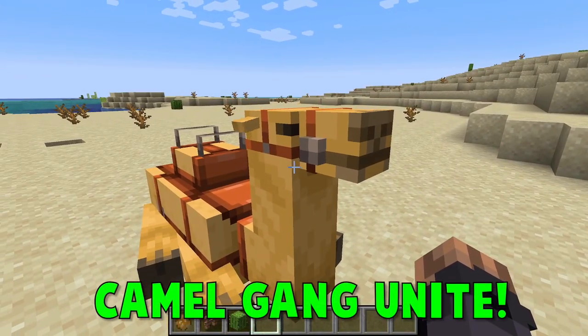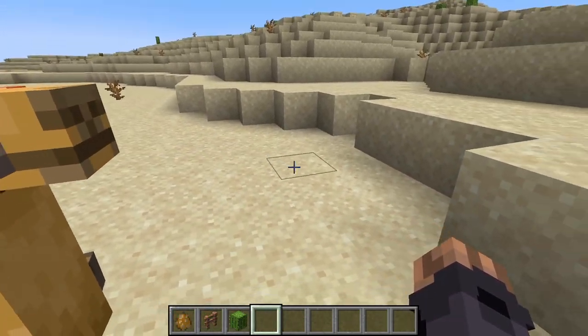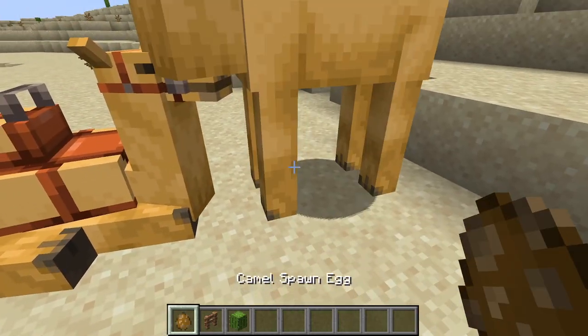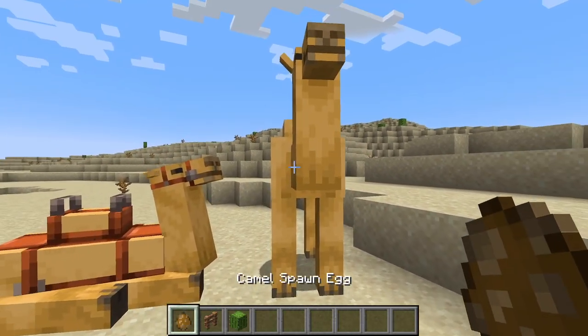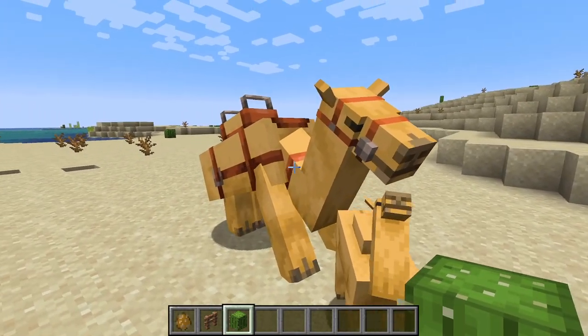Starting with the best mob ever. His name is Leon, by the way, and Leon loves to eat cactus. Not only that, if you have two camels, you can breed them with cactus.